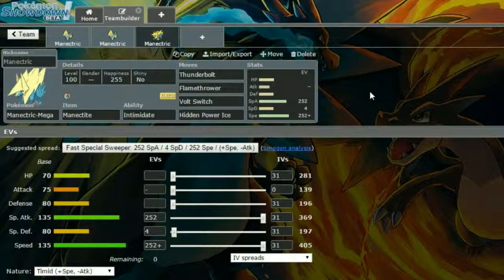The last set we have is Mega Manectric with the Manectite, which is obviously what it has to hold to Mega Evolve. Then we have Thunderbolt, Flamethrower, Volt Switch, and Hidden Power Ice — very similar to that first set, but we have Volt Switch instead of Switcheroo because we're not giving up our item. Volt Switch can also ensure we can switch out sometimes. Then we have Max Special Attack and Max Speed with a Timid Nature and 4 EVs in Special Defense.